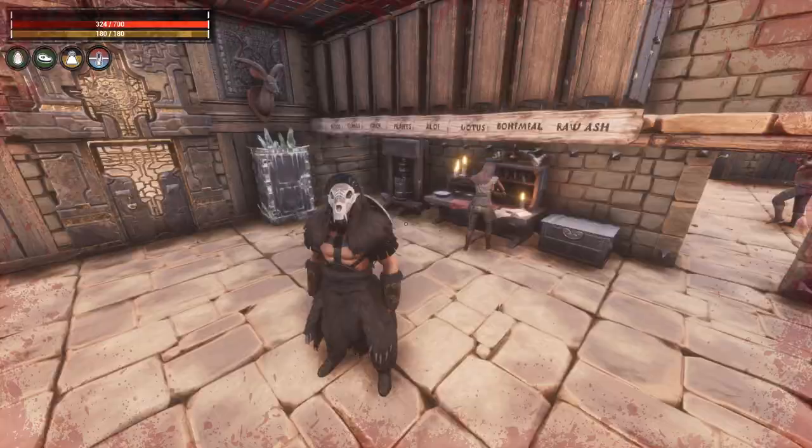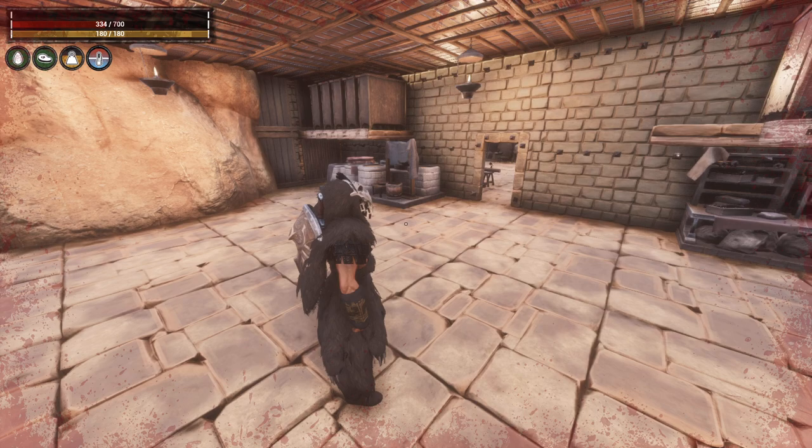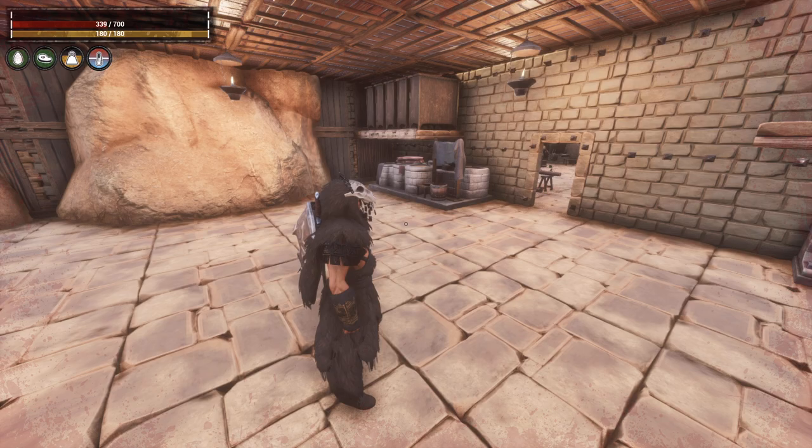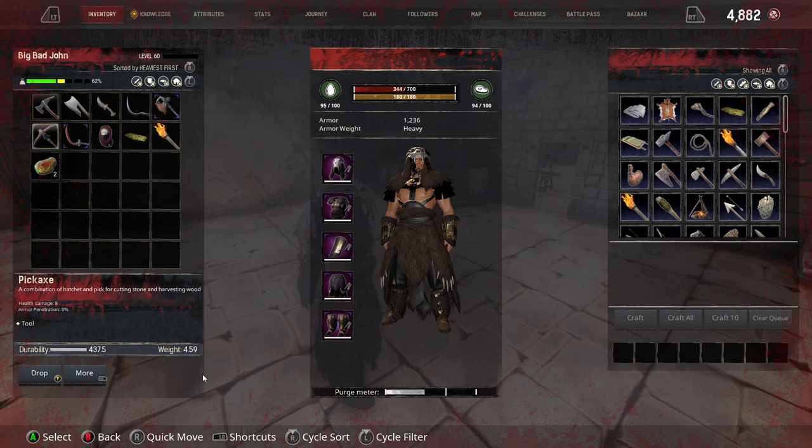All my attribute points are spent — I have no expertise now. As you can see, my health has gone up from 300 to 700. Pretty nice. With my current load including armor I'm at 62% carry weight.